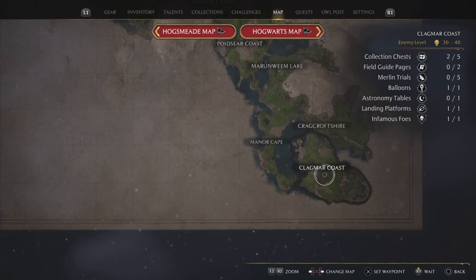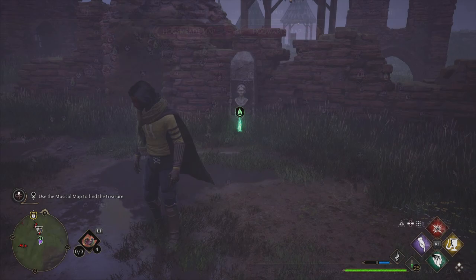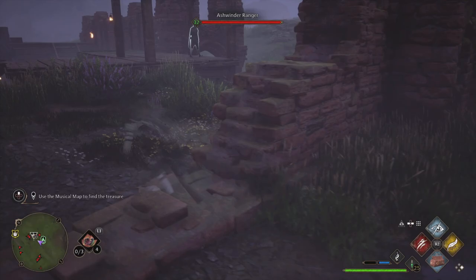From here, you need to head all the way down into the Cleric Mire Coast. There is a marked location where we need to go. Once you head over here, you can come over to this Floo Flame — we're going to be using this quite a bit for the Cleric Mire Castle.